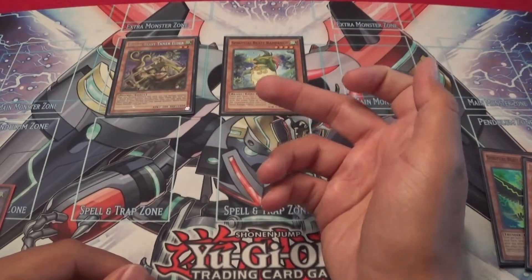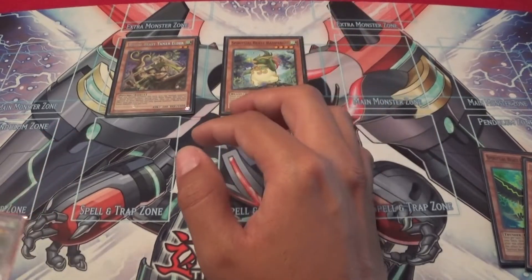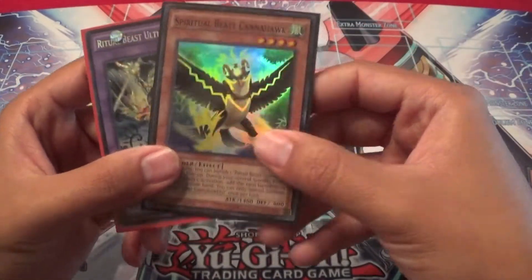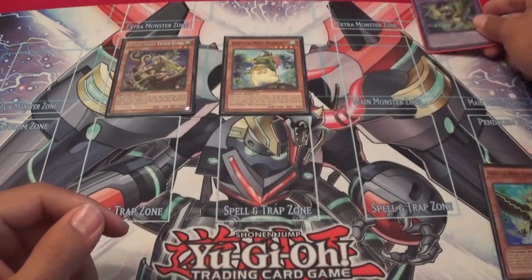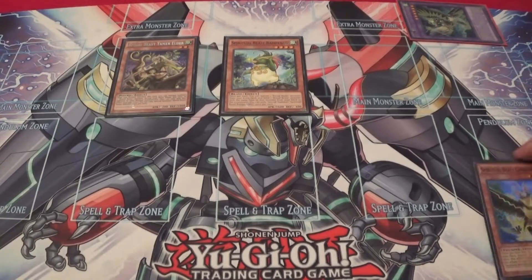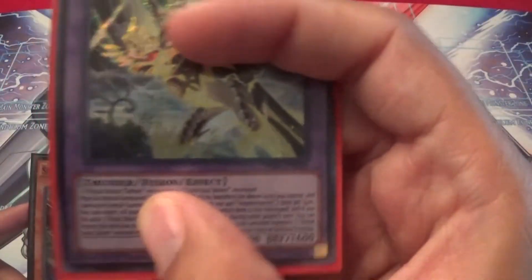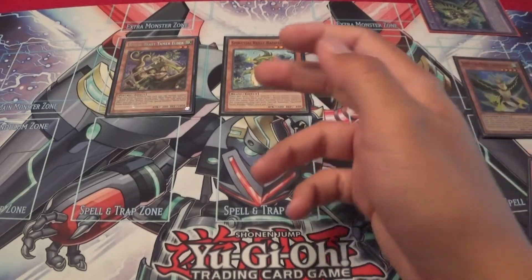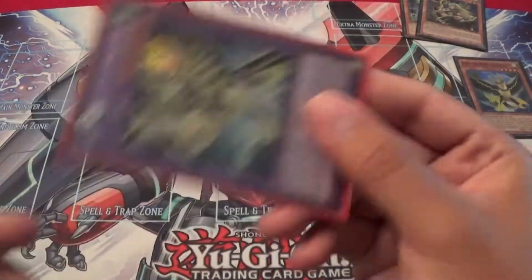Now, the Spiritual Beasts count towards that, so you would get another normal summon of Rampangu. With Canahawk at three, it opens up so many more plays, because before you wouldn't be able to banish the Canahawk — that would be your one Canahawk gone. But now that it's at three, you're able to banish it. His effect lets you banish one fusion from the extra deck to send one with the same attribute — Thunder — to the graveyard.